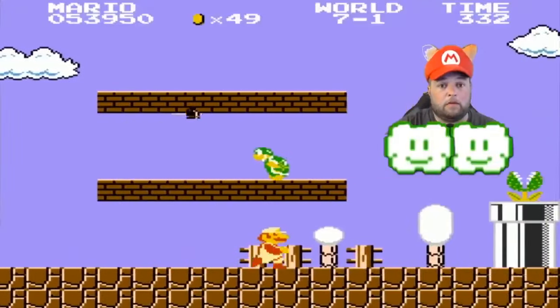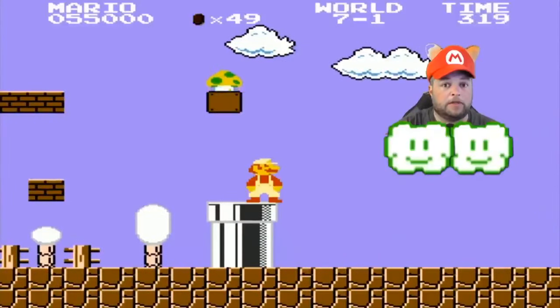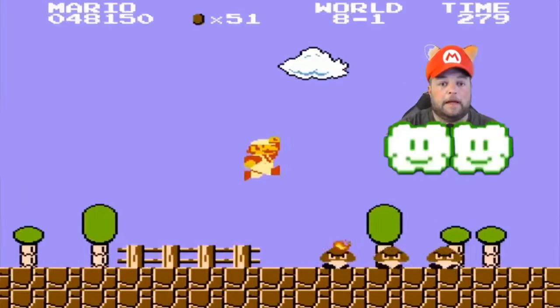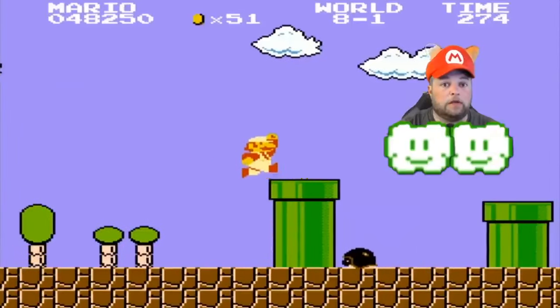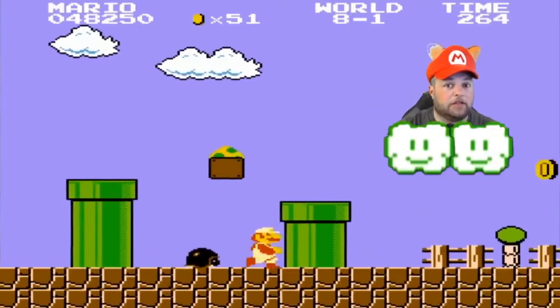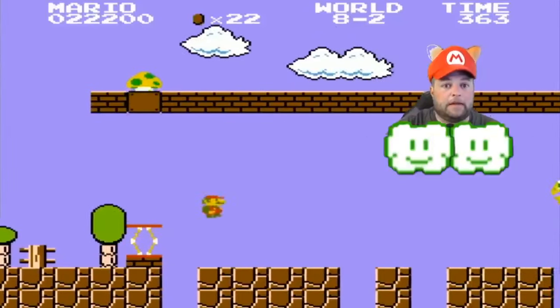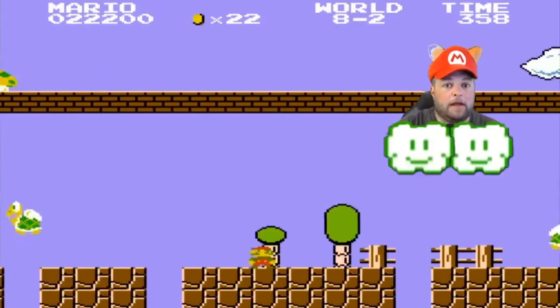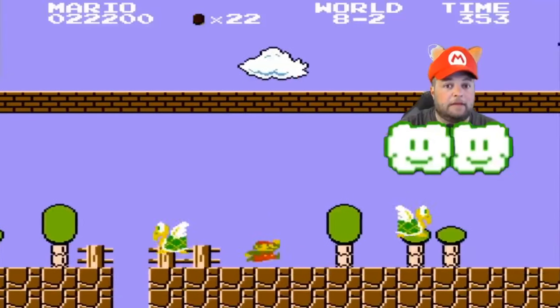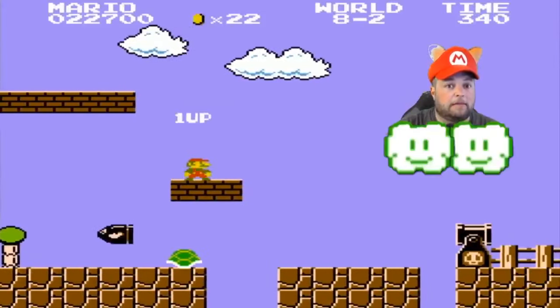In world 7-1, you're going to find the secret one-up just past the hammer brothers — jump onto the pipe and then jump straight up to reveal the one-up. In world 8-1, look for these two pipes with the buzzy beetle walking back and forth between them; go to this side and jump up to find the next one-up. Jumping on the spring straight up into the coin block will reveal the one-up in world 8-2, right at the beginning of the level — but if you're not Big Mario, you'll have to run to the end of the path to collect it.